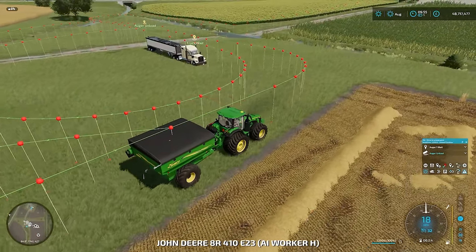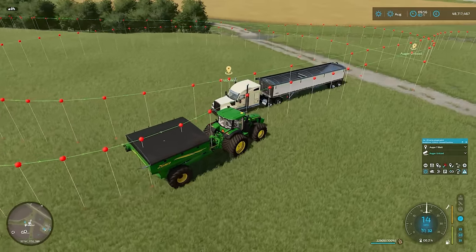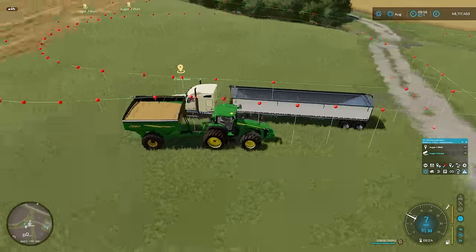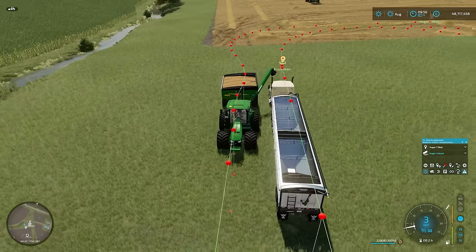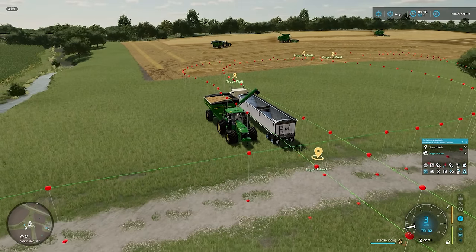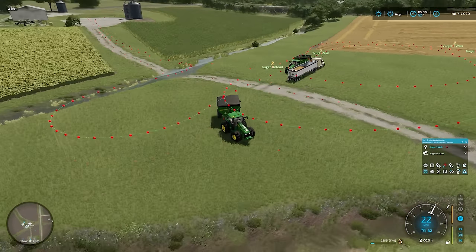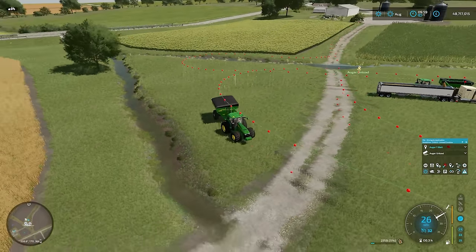We've jumped back to auger wagon one, who had had enough of waiting and is going to unload his first load - he's on 100%. With your trigger passed, there's our trigger for auger unload. He's going to unload. He's in hopper two now - everything will go in there, and when that's full he'll fill the one before it. As he rolls away he has left 11% in. He filled the second hopper first.